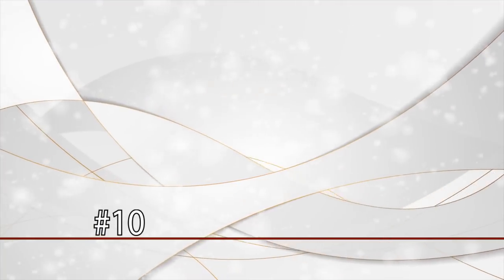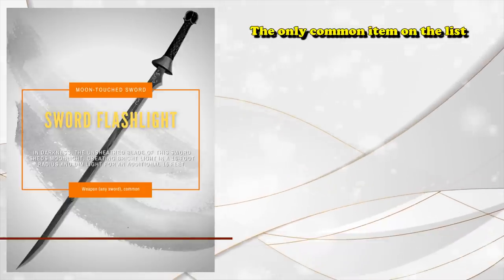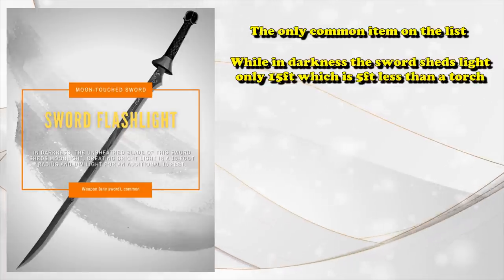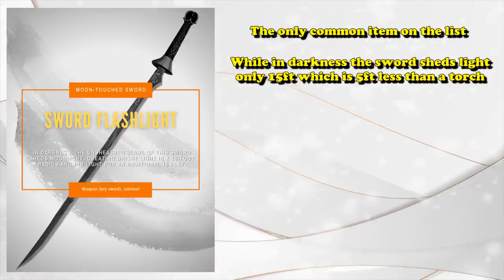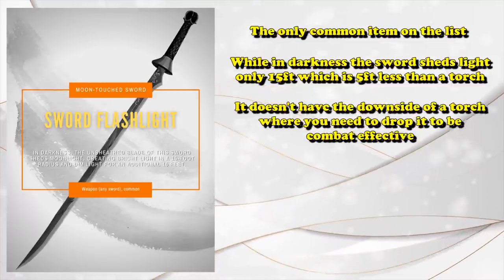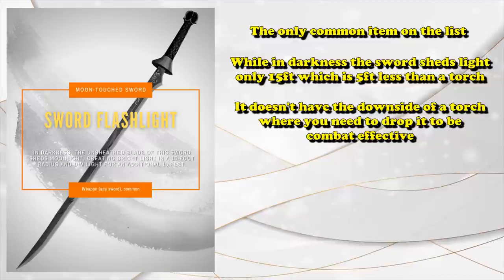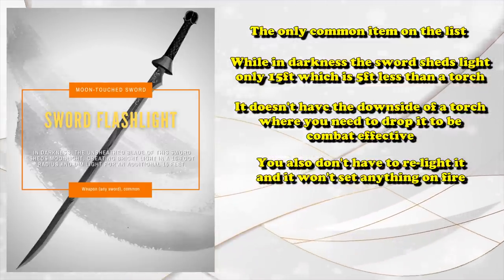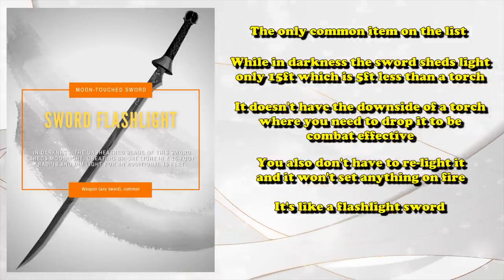At number 10, we have the Moontouch Sword. This will be the only common item on this list, because there aren't really good common weapons in the game. Basically, what the Moontouch Sword does is, while you're in darkness, it sheds bright light for 15 feet, which is five less than a torch. However, it doesn't have the downsides of a torch, where you need to drop it as soon as combat starts in order to wield two-handed melee weapons, or have to constantly relight it or deal with environmental concerns from holding around a fire. So it's like a sword flashlight.